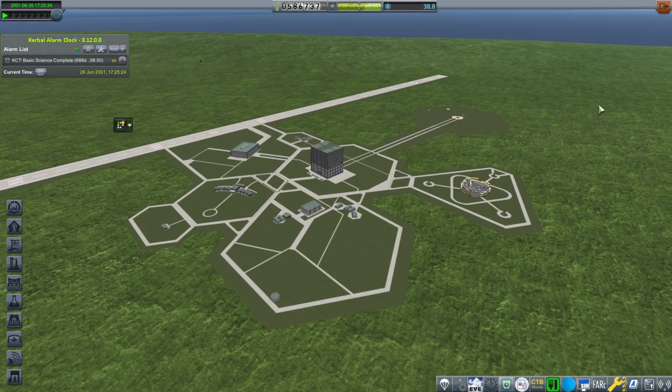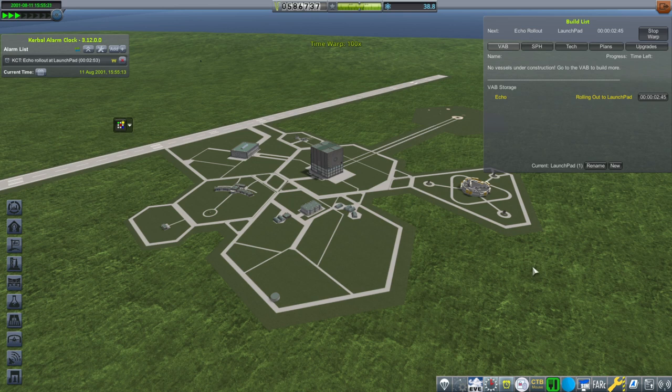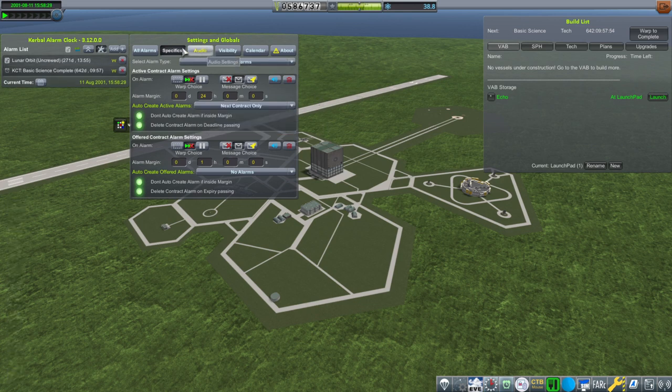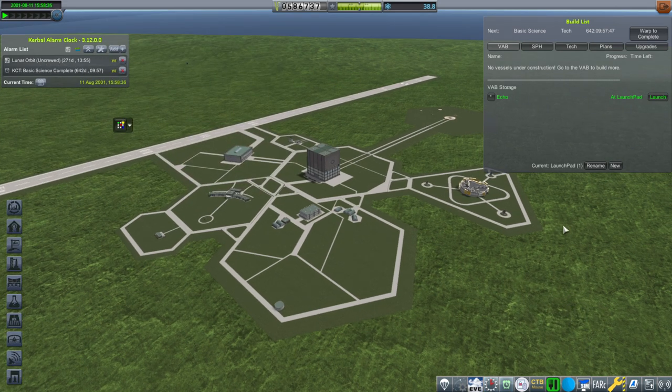In a pinch we could just go back to the old cubesat version. We need to buy some more upgrade points. I should probably add the contracts to the alarm clock — create next contract only, that's a good idea. Having the next contract alarm in Kerbal Alarm Clock would be helpful to make sure you don't accidentally miss it.